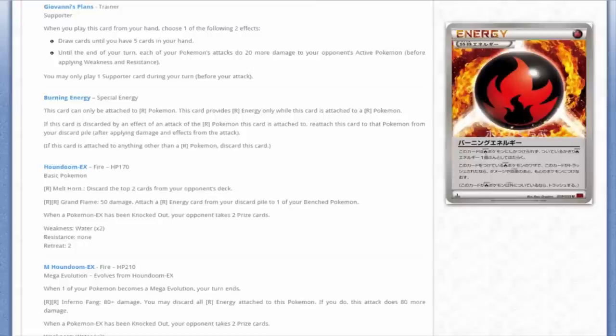We've got Burning Energy, which has great synergy with a lot of Fire Pokémon but mainly Mega Houndoom in this set. This card can only be attached to Fire Pokémon and provides Fire Energy only while attached to one. If this card is discarded by an effect of an attack of the Fire Pokémon it's attached to, reattach it from your discard pile after applying damage and effects. It works well with Mega Houndoom, Pyroar, Charizard, and Blaziken - that Blaziken that discards one or two energy for 100 damage now gets that energy back.